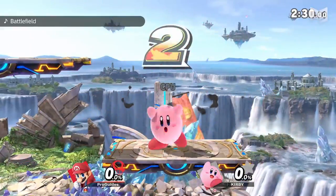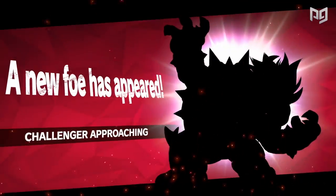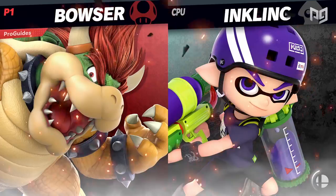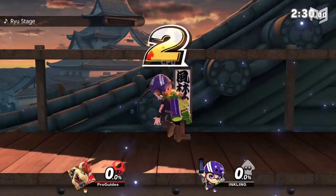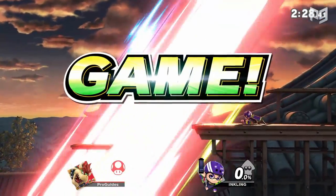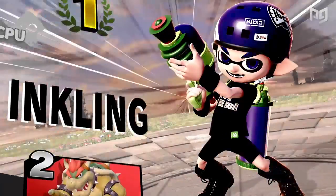Once you've satisfied the game's parameters, create a one-stock ruleset, go back into versus mode, and immediately SD. You'll get that classic challenger approaching warning and get to do your thing. After you've unlocked that character, restart the software, go into versus mode, SD again, and rinse and repeat. It's no Melee Break the Targets, but we've got some speedrunning optimization in Ultimate.